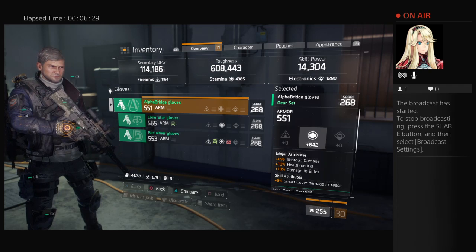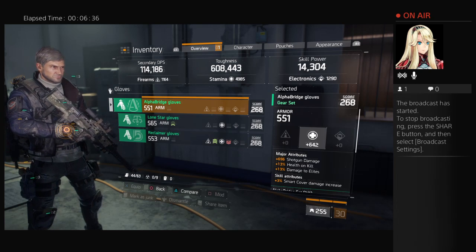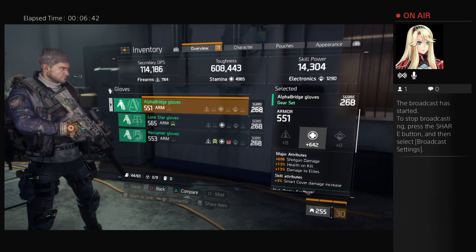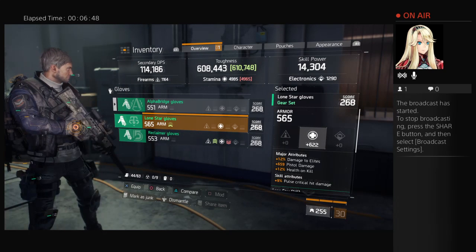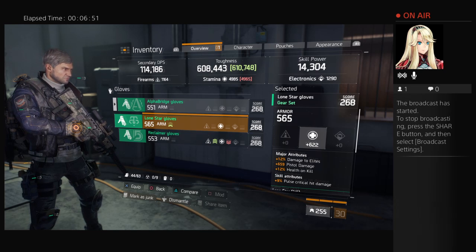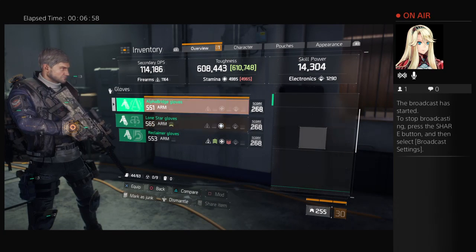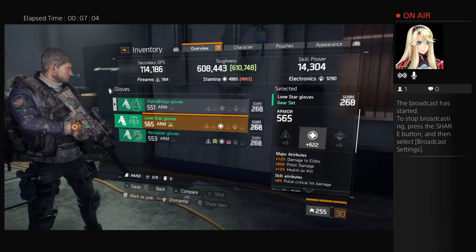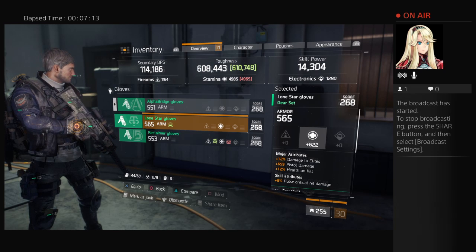I have spent millions and millions of dollars and I can't get past like 640-something. Let's take another look — let's go down to the Lone Star 622 stamina. Actually that says my toughness goes up if I wear that one by 2,000 points. The other one is 642 — it's higher but it doesn't make any sense. Why does the Lone Star make my toughness go up when it has less stamina?